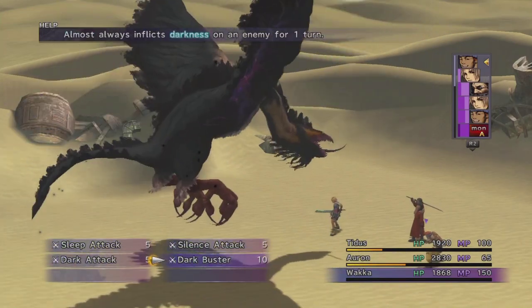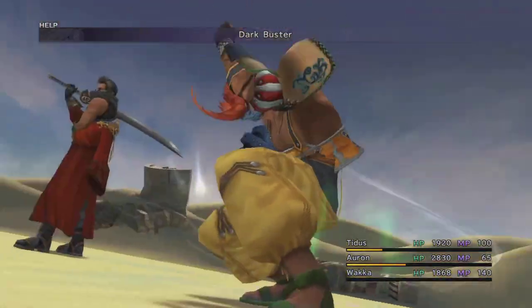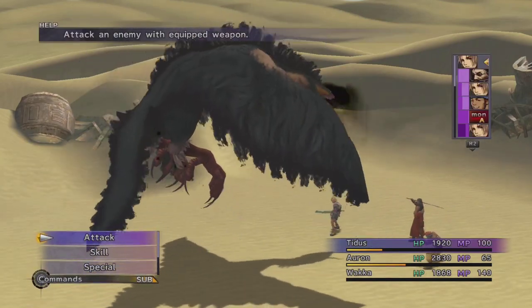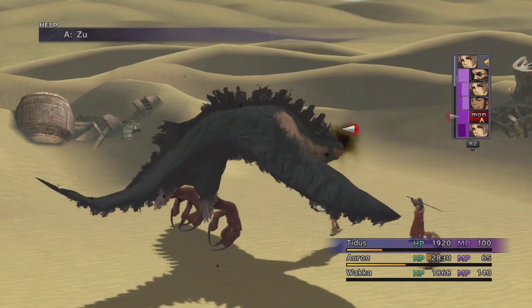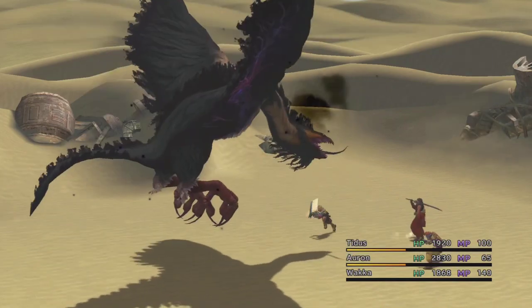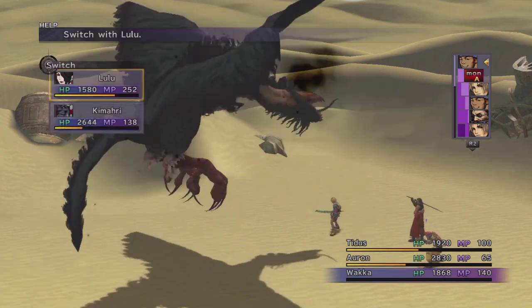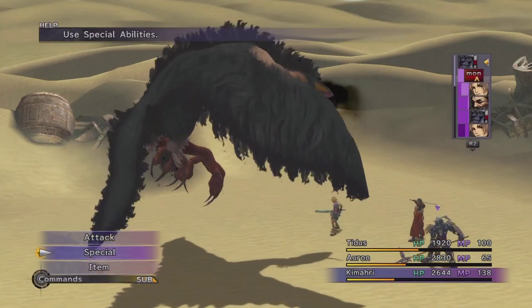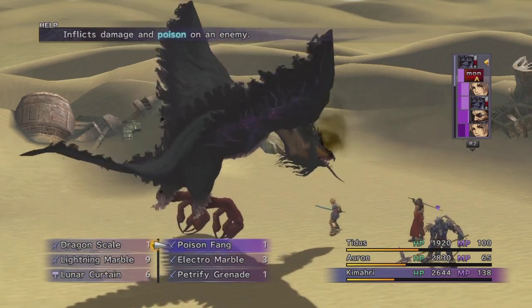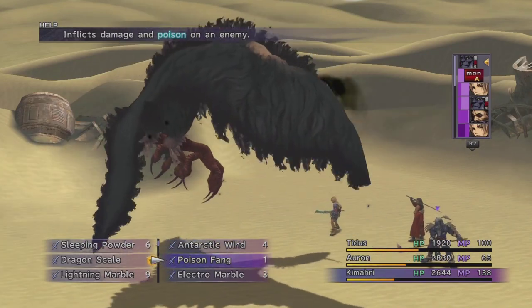He's not immune to darkness, so Dark Buster could work, but I think he has a 95% resistance. Buster is like a strike — it does work even against enemies that have a resistance. But the only thing about Dark Buster is it only works for one turn, so he'll miss his next attack, but that's about it. If you stole a lot of poison fangs, that's one quick way to get out of this battle — you can just toss a poison fang and pretty much defend, and it'll be over very quickly.